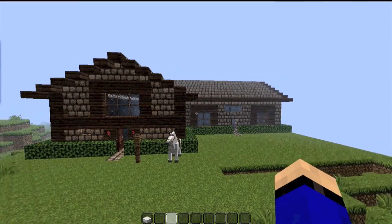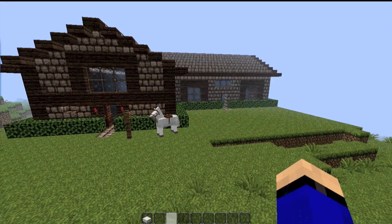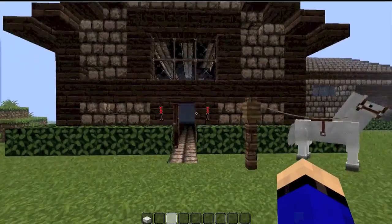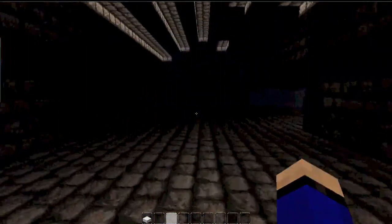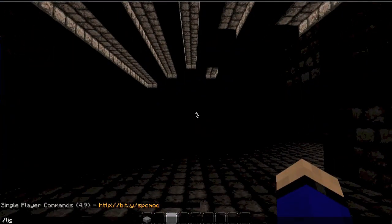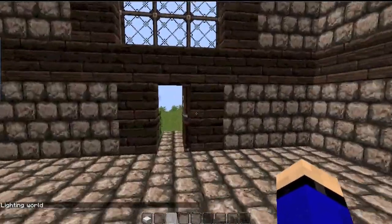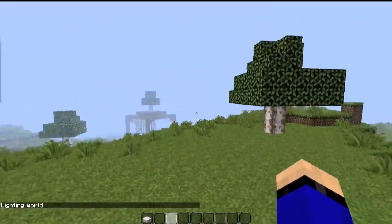I have a tutorial on how to do this, but you can look at any tutorial on YouTube — it'll show you how to do it pretty well. So with Single Player Commands and WorldEdit, you use the command slash light, and it will light up everything in your world.